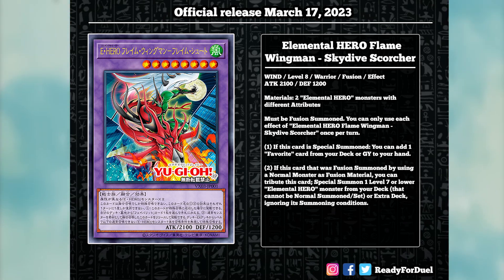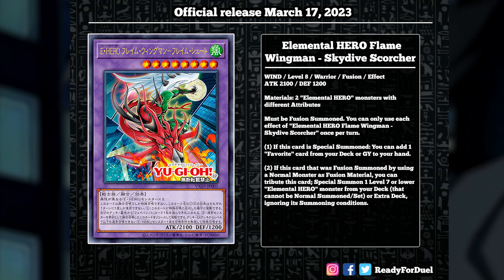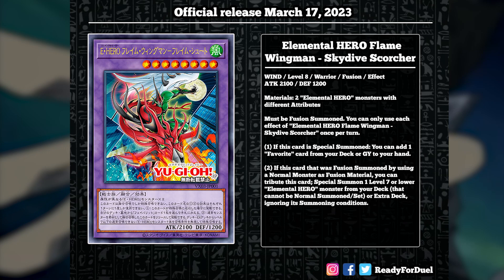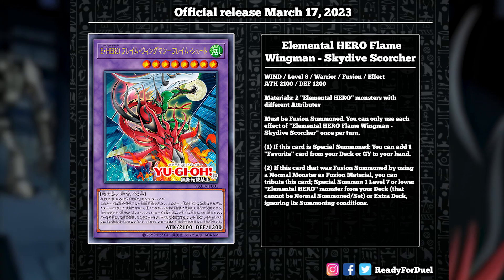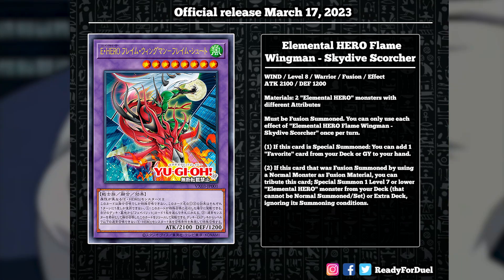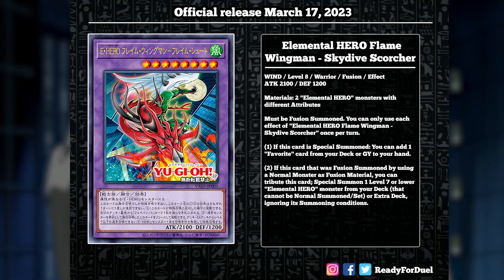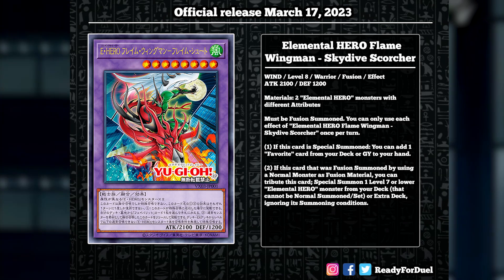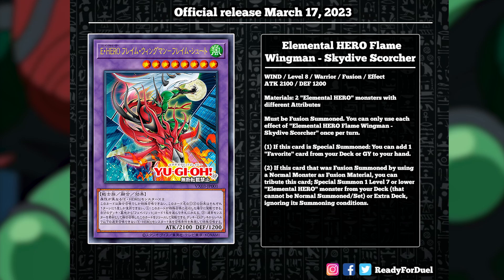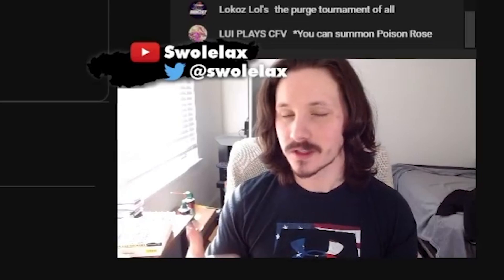If this card is Special Summoned, you can add one Favorite card from your deck or Graveyard to your hand. There are only two Favorite cards in the game, and we'll talk about that. The second effect: if this card was Fusion Summoned with normal monsters as Fusion Material — which we know is super possible thanks to cards like Infernal Divisor, Elemental Hero Avion, and Elemental Hero Standard Tricks — you can tag out for a Level 7 or lower Elemental Hero Monster from your deck that cannot be normal summoned or set, or from the extra deck ignoring its summoning conditions. The best target, of course, is going to be Sunrise.